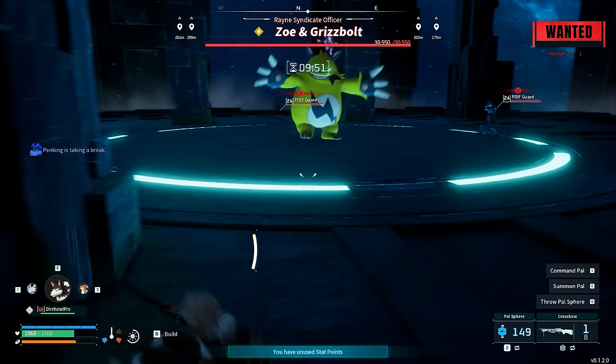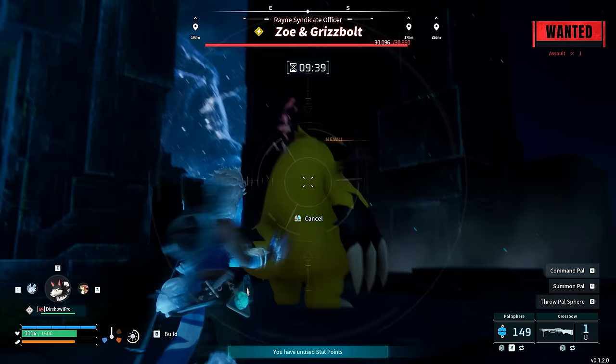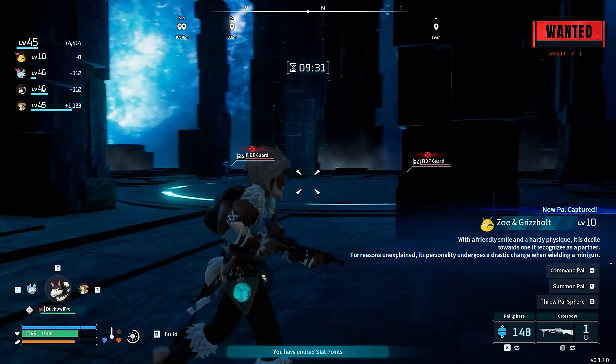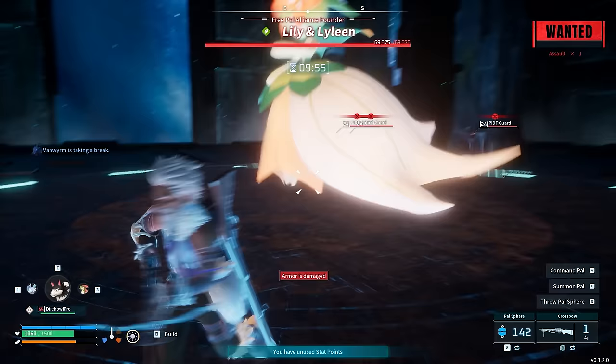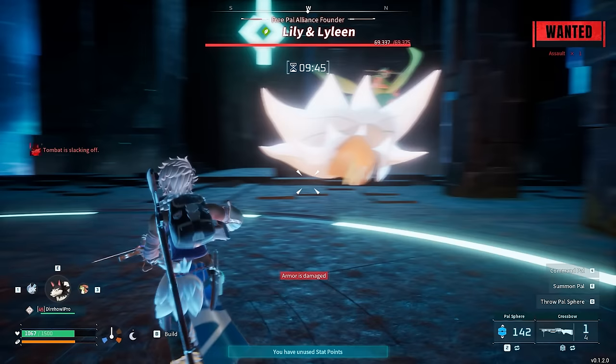You'll notice that on top of the boss spawning in the arena, you also get some of those invading forces — they will follow you everywhere. Hang around a bit, aggro them, and try to make them shoot the boss so they fight each other. Once you see the boss taking damage, don't wait too long — throw a sphere at it, and even though it says 0% chance to catch, you're going to catch it on your first try. Now you have both the handler and the creature itself. It feels a bit like cheating, but in early access this kind of thing is totally expected — and it's very fun.